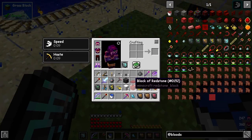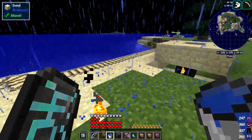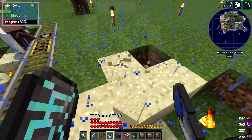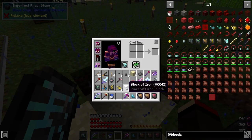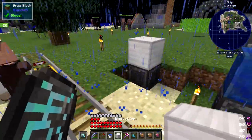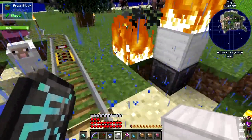There's a third way I found out by asking on the Discord channel. What you do is put down an imperfect ritual stone, then on top of that put a block of iron, and then right-click it. You'll see it really has generated lightning this time — proper lightning that sets things on fire.